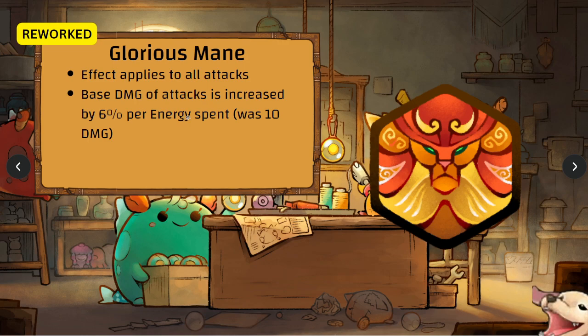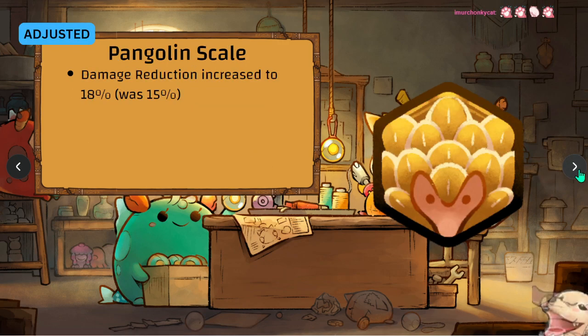Pangolin Scale damage reduction has been increased to 18 percent — it was super bad at 15 when you have to contest against Last Wish. 15 was awful; is 18 good enough? I don't know. I think it's still not as good as Last Wish, but we'll see.